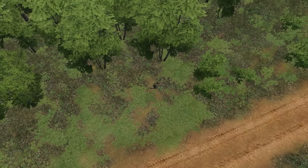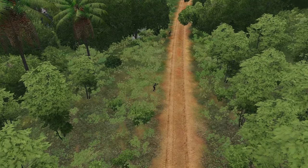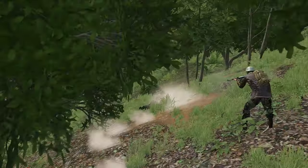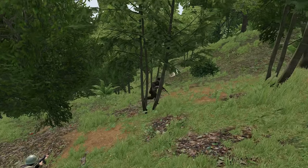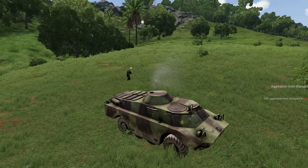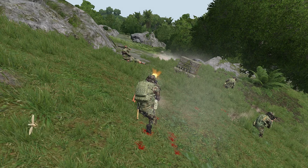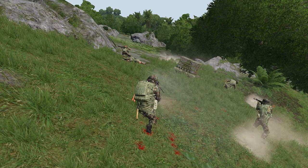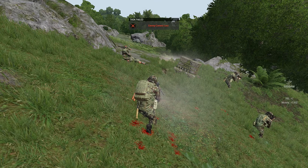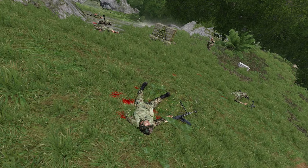Being one of the most difficult outposts to take, located on top of a mountain, BRDMs and BTRs would not be able to roll up knocking on the front door. Instead, for this attack we relied primarily on infantry. The HMGs took out all enemy squads on one side of the outpost and our infantry moved in from the other. The defence didn't stand any chance and was made quick work of.